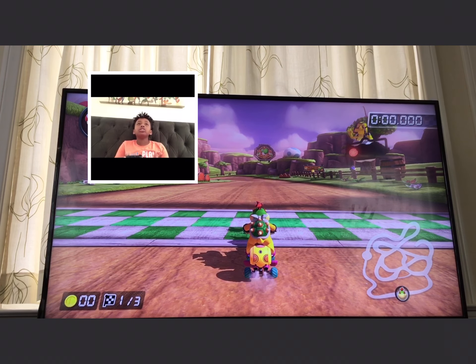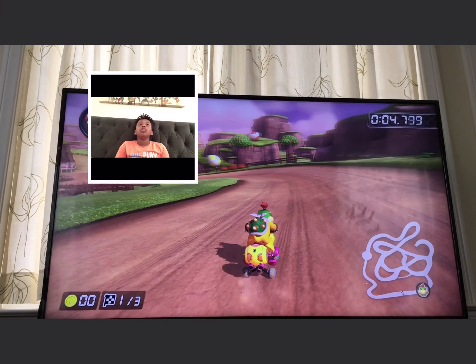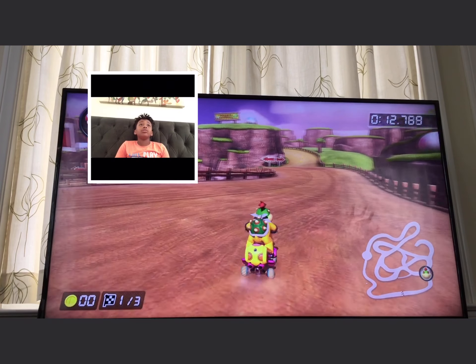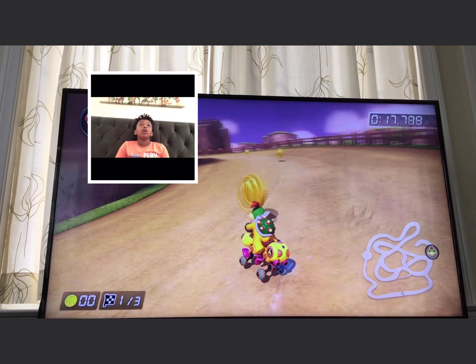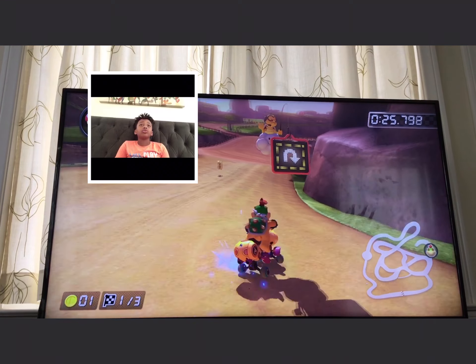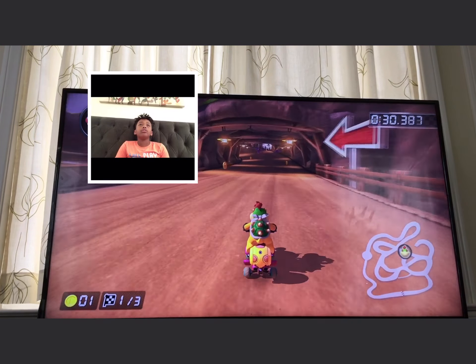Okay guys, so for Yoshi Valley, there are three different viable ways to go on the multi-sectional part. Basically, the only way that you should never, ever go is the rocket way. You guys see that rocket? I'll show you the way that the rocket goes real quick — you never want to go up this way. This is the slowest way ever, and you will definitely lose if you go that way. But the three other viable ways include going down through this tunnel, which is the second fastest way.